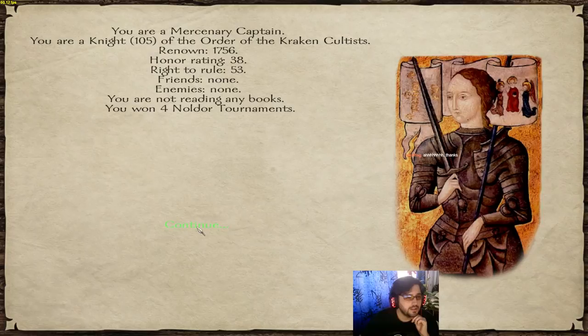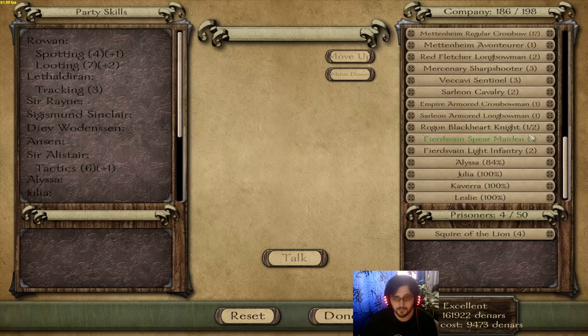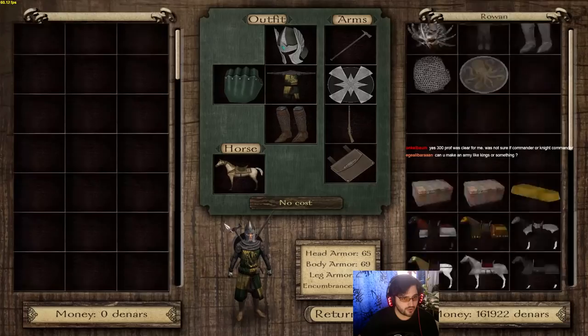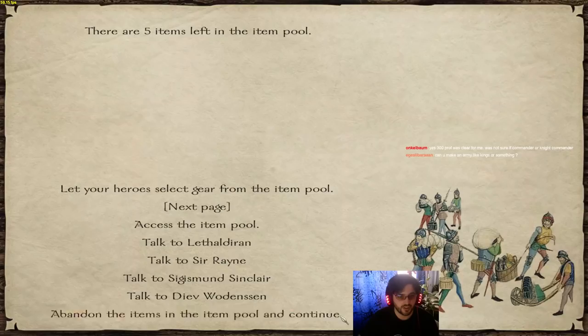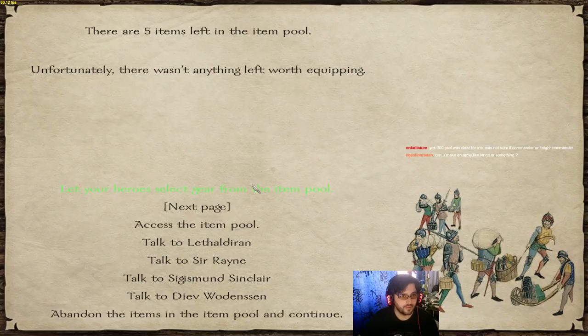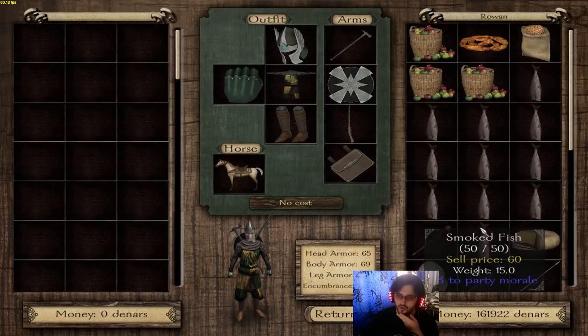I kind of need more honor rating — I'd like that honor to be a little further up. Before we do anything else, let's manage my party's inventory, let them grab whatever they want from this pile. I'll sell off the rest. Can I make an army like kings or something? Could you please rephrase that — as big as a faction king?